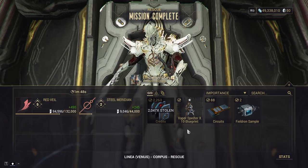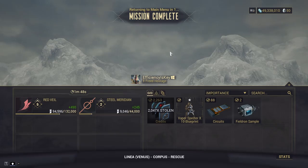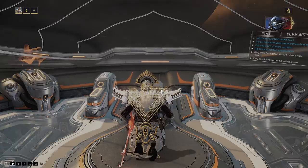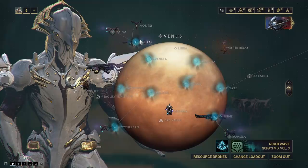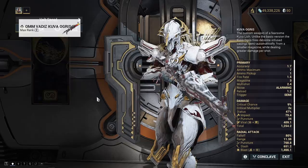The first mission is complete — done in one minute 48 seconds and we already know at least a third of our first requiem. We should be able to do maybe two or three more missions before our sister spawns in. I'm going to prioritize rescue, capture, and exterminate missions, and maybe sabotage depending on the location — I'll skip Jupiter tileset sabotage though. I can see exterminate available — let's do that next, then maybe Ishtar after. I'll swap back to the Kuva Ogris for the exterminate.